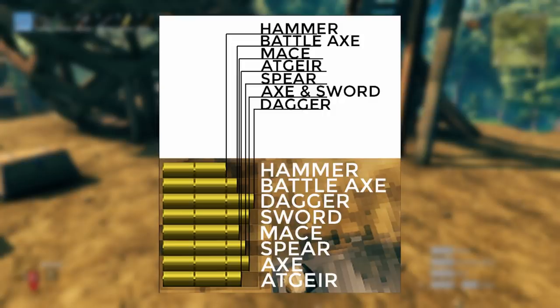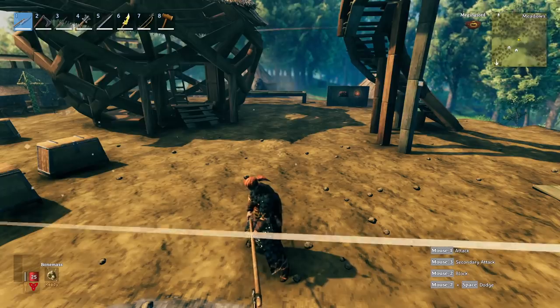What you're looking at now is one swing of each weapon, labeled on the side and along the top following the lines of where they land. They're stacked from the bottom up. Daggers use the least amount, followed by axes and swords — which surprisingly use the exact same amount — then the spear, then the polearm, then the mace, battle axe, and hammer. So if you want the most out of your stamina, a dagger is your best bet, followed by the axe and sword, and the spear.